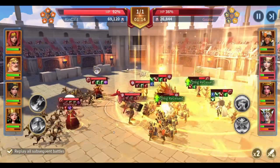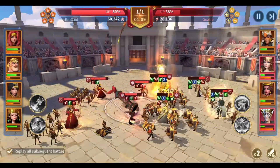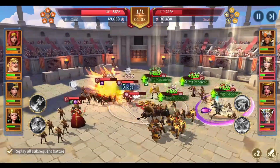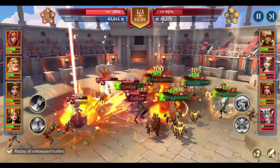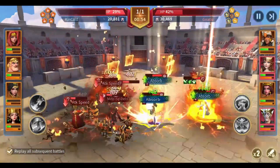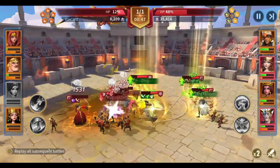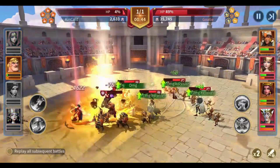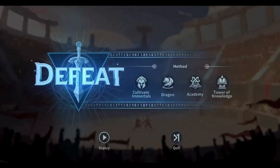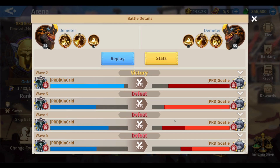I believe Athena managed to cast her ultimate skill and then Loki cast his ultimate skill and applied crowd control — Confused — and you can see my fire march started to kill itself at this point. What I really need to make this strategy successful is a skill to deny the enemy team from casting their skills early, until my Hippolyta manages to cast her skill.